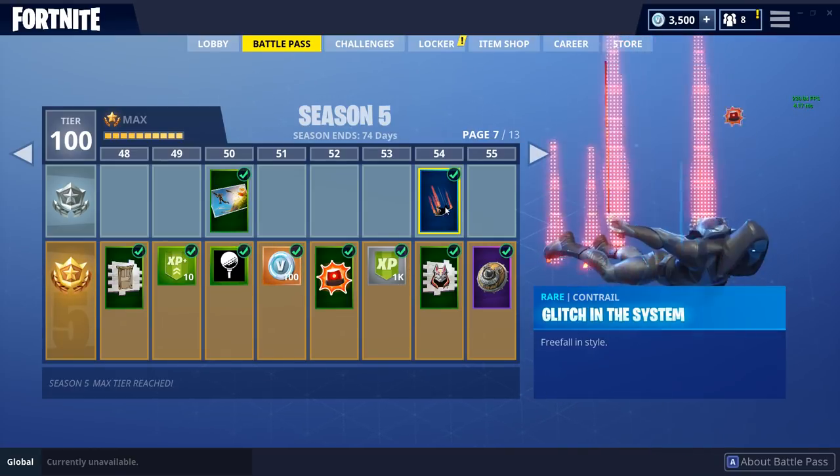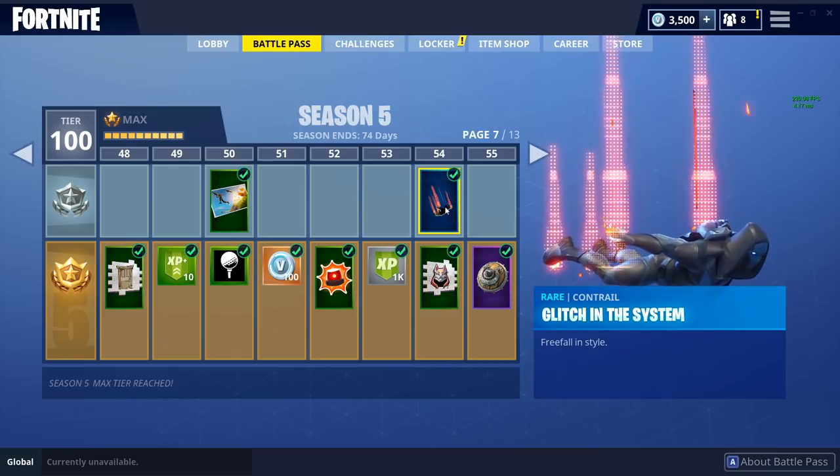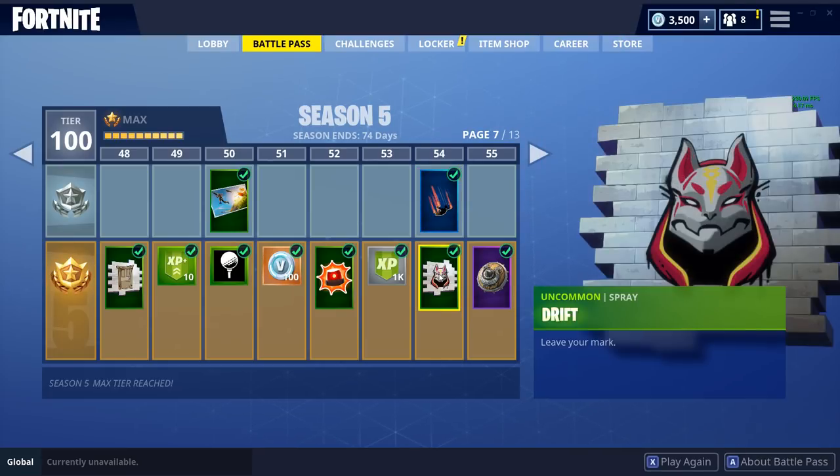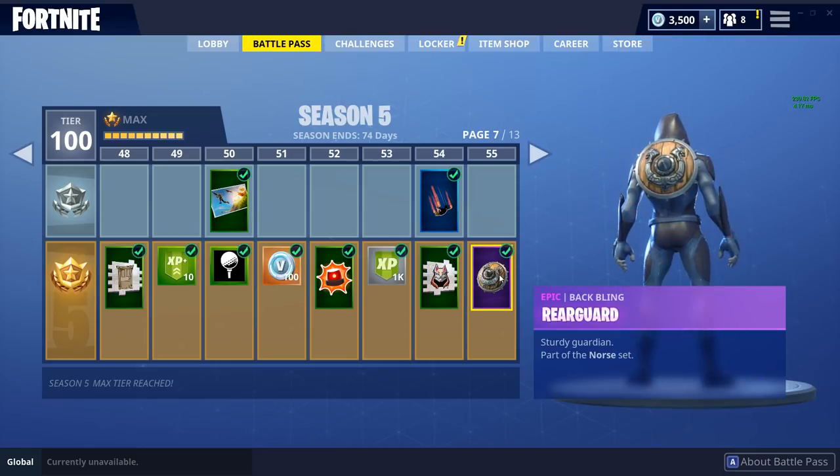Moving on, we have some brand new emotes — just kind of basic stuff that not many people use these days. We also have the Glitch in the System skydive which is awesome — unlocked at tier 54 and it's free, which is kind of crazy. Moving on, we have the Drift logo spray.